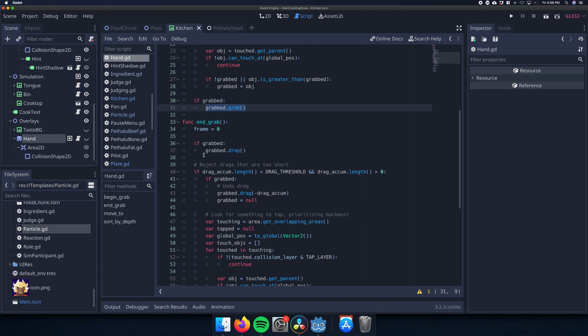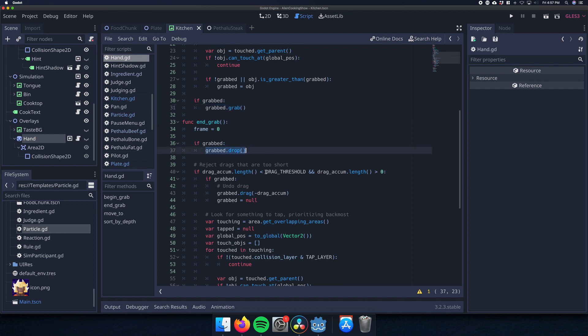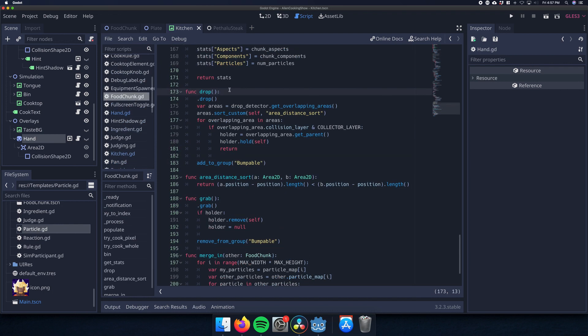When you release the mouse pointer, it will drop any grabbed object, and if you didn't move more than a pixel, it will undo the drag and interpret this as a tap instead, although I don't have any tappable objects yet. When a food chunk is dropped, it looks for overlapping objects in the collector layer, preferring whichever one is closest. If a collector is found, it will be told to hold this object, so it will be moved when the collector is moved, and when you start dragging the food chunk out again, it will be removed from the collector.